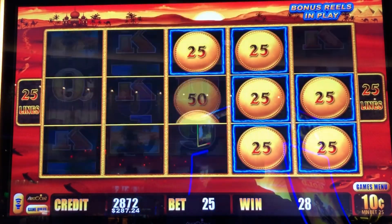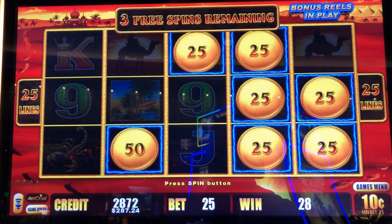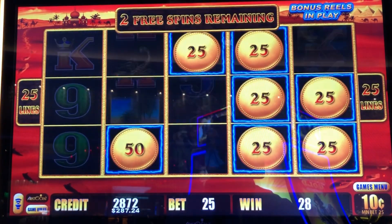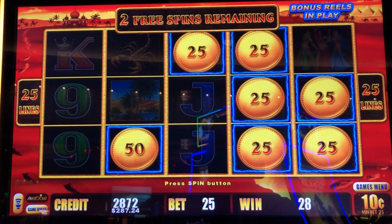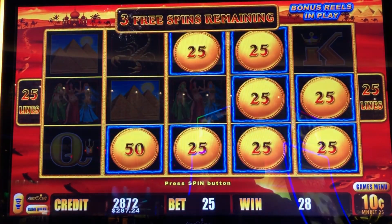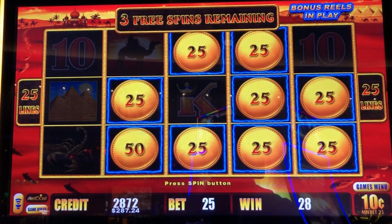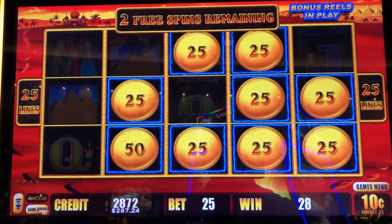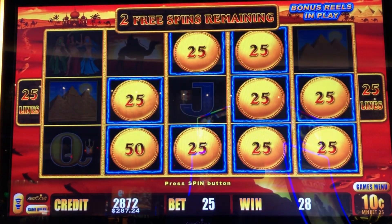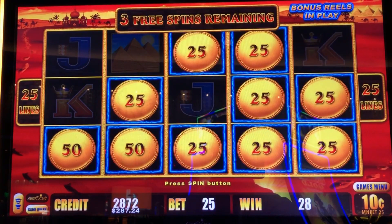That's definitely good. There we go, we're back with a $5 ball. Another one will re-trigger. There we go, another one of the colored balls — come on — mini, minor, major, or grand. And we re-triggered with a $5 ball.